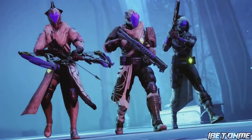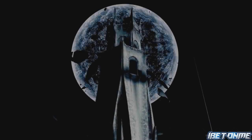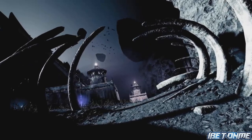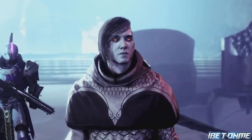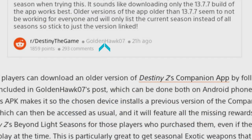Now I have not tried this myself, but I did learn this from Game Rant dot com — that's a Destiny 2 blog and they are pretty reputable when it comes to Destiny 2 news. In the article, it states that Destiny 2 players can redeem past seasonal pass items using an older version of the companion app, and they gave credit to a Destiny 2 player by the name of GoldenHawk07, who posted this app situation over on Reddit — so credit to him for helping out the community.